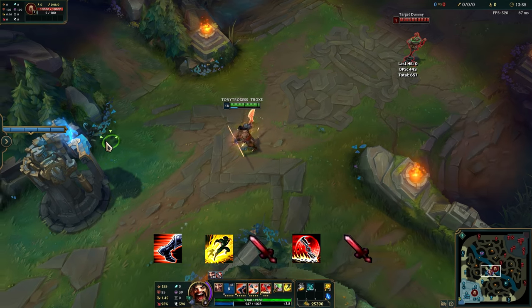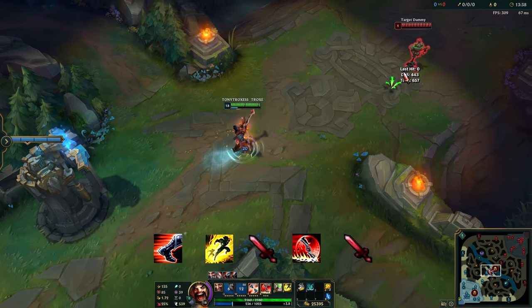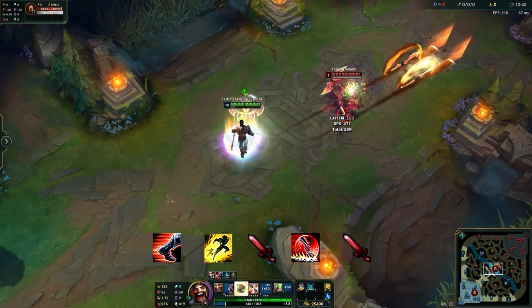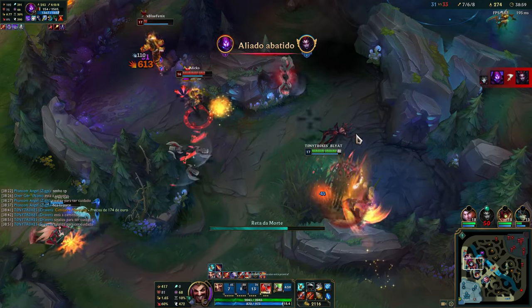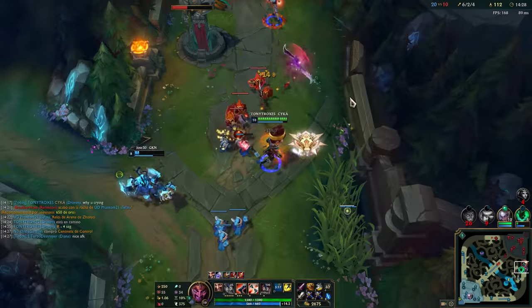Or simply W, Flash, auto attack, ult, auto attack. The reason these are important is because they help you make fast decisions and execute moves while you're fighting.